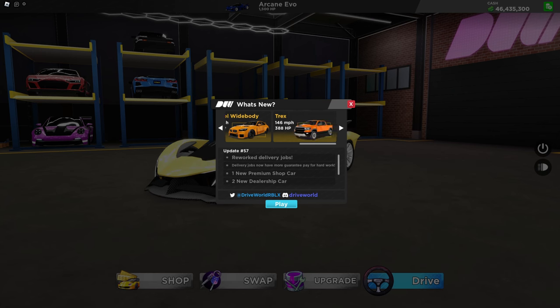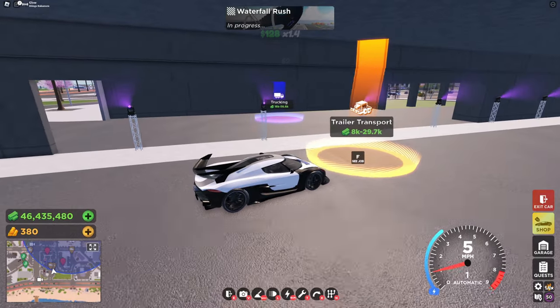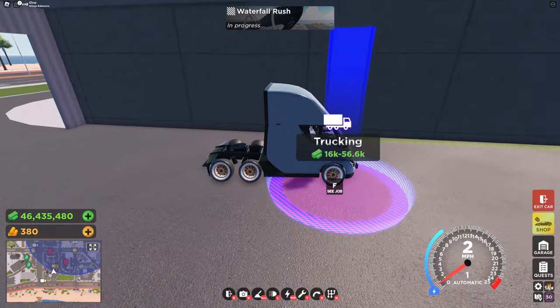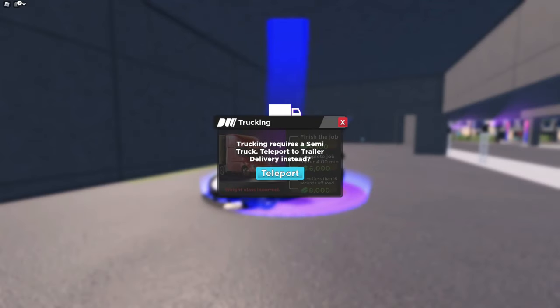We also have reworked delivery jobs, which I think is really game-changing. One new premium car and two new dealership cars. Heading into the game you can see that we actually have two different trucking spots — this one here for normal cars, which won't give as much money, and this one being locked behind semi trucks. If you try and use a car like the Yesco it'll say that you need a truck to do this job.